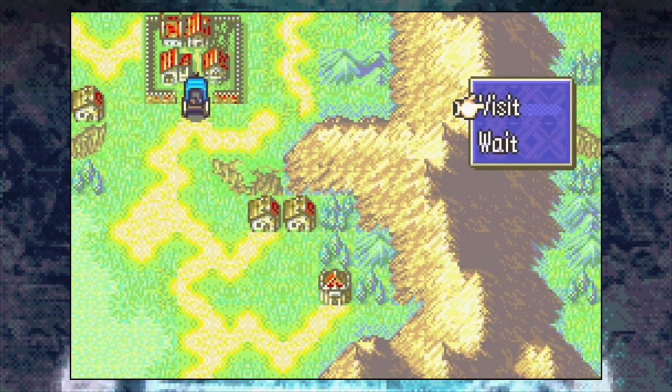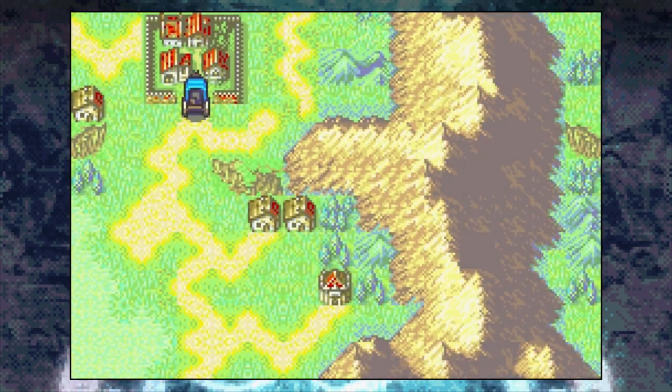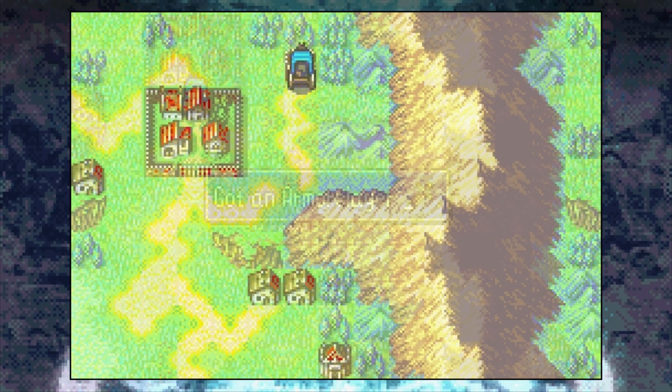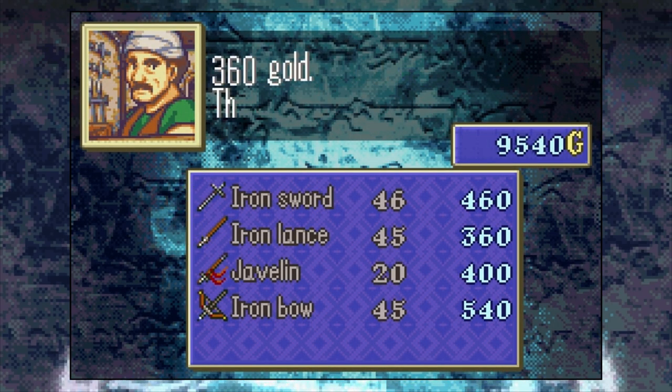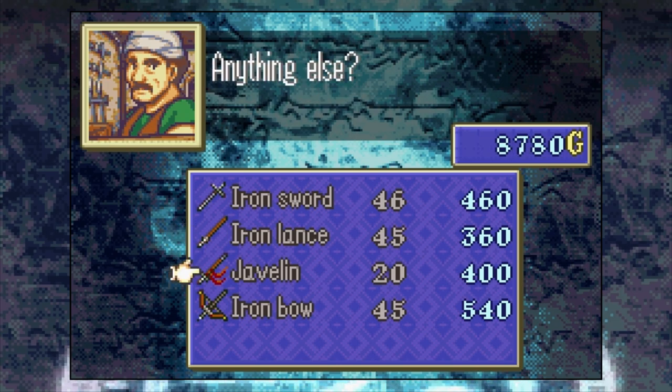While the rest of your units are fighting, I recommend sending Merlinus up to the northern village to get the armor slayer, as well as visiting the shop and armory to do some basic supply gathering. I advise getting one of each iron weapon and at least three javelins, as well as a handful of vulneraries.